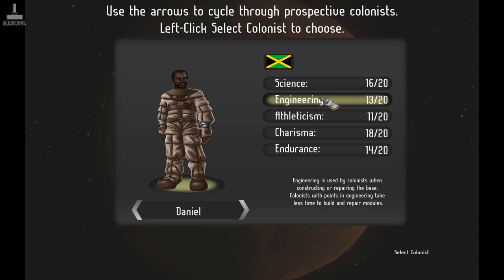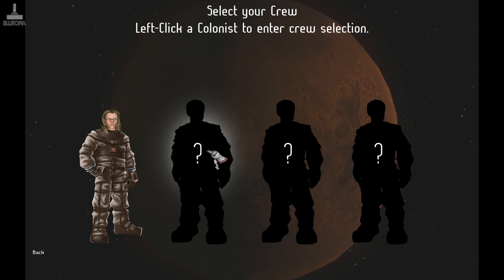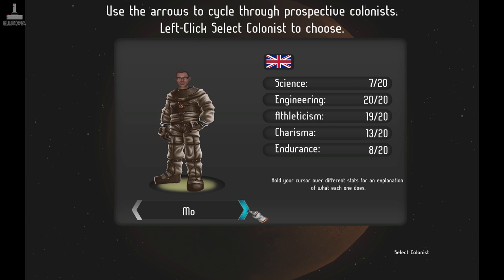The athleticism stat is perfect for colonists that spend a lot of time outside the base exploring — higher values give a greater move speed bonus. Charisma is an important stat for garnering funding for your mission — high charisma translates into more funding rewarded from assignments and points of interest. Endurance determines how tough your colonists are — more endurance points increases maximum health. So I'm thinking endurance, athleticism and science: if we go with that one, that's 20 in those three. Then we need someone with 20 in engineering and charisma.